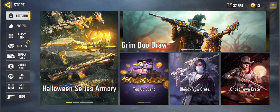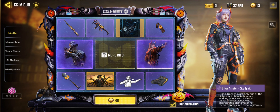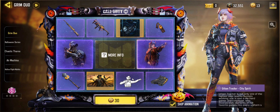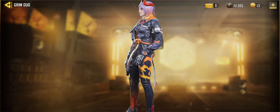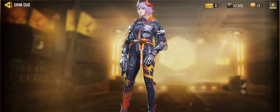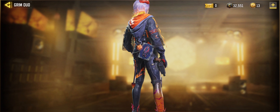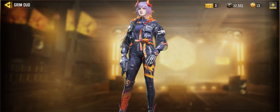We have the Grim Duo draw that came to Call of Duty Mobile today, this early morning. What you can get here is the Urban Tracker City Spirit. She looks really nice — really evil, really sexy skin right there, with these horns on top. It's like a spell book on the hip, really nice to look at.